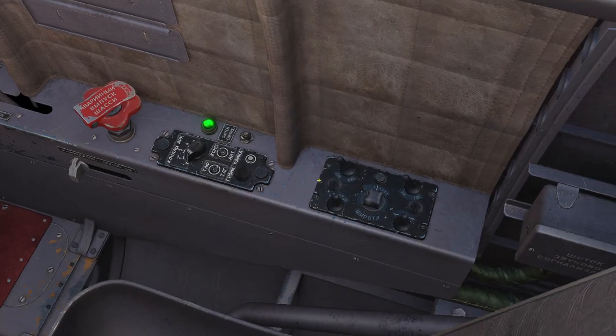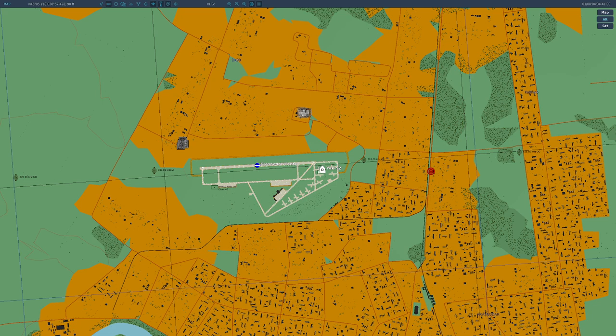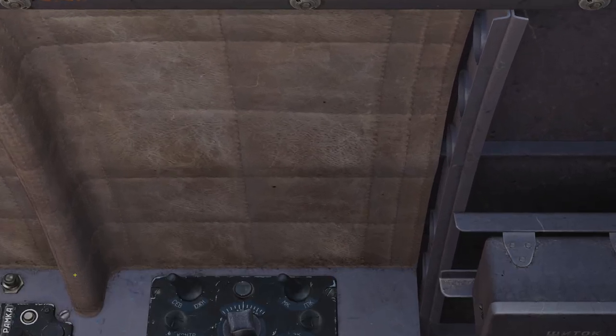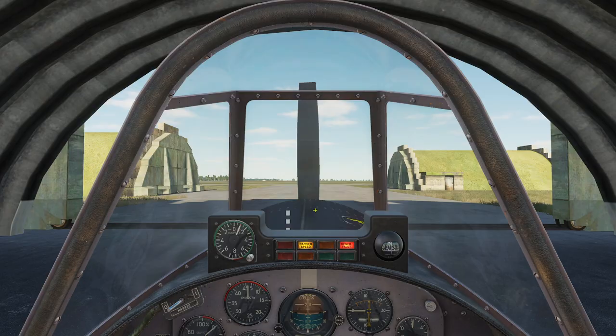We're going to make sure that's set. Now we're going to dial in our compass. We have to tell it our latitude so it can accurately position everything for magnetic deviation. To check our latitude, I press F10 and click on our aircraft — it tells us we're at latitude north 45. The switch should be to the left. You can drag this to get it all the way to 45. These are things you can do without running the battery so you don't accidentally drain it. We'll go ahead and set this to 45. We want to be in magnetic compass mode — we'll turn it to DG mode a little later on.